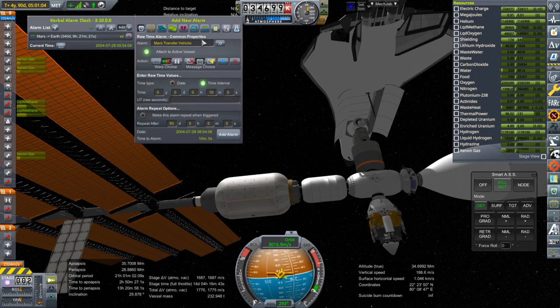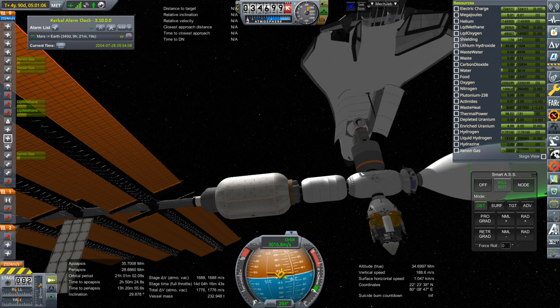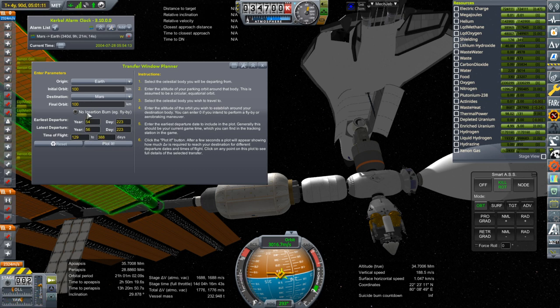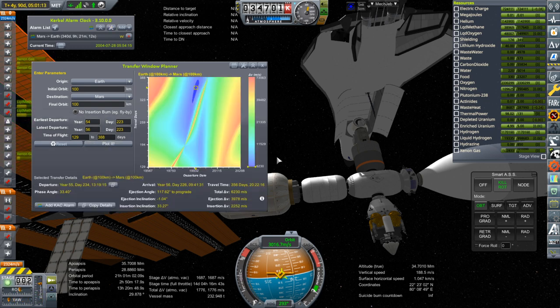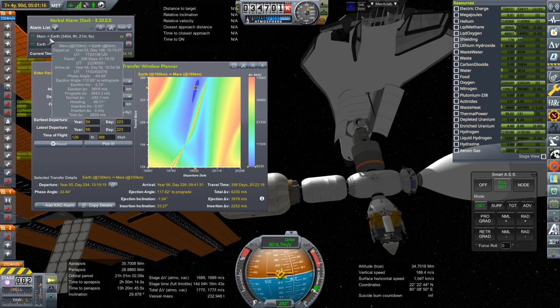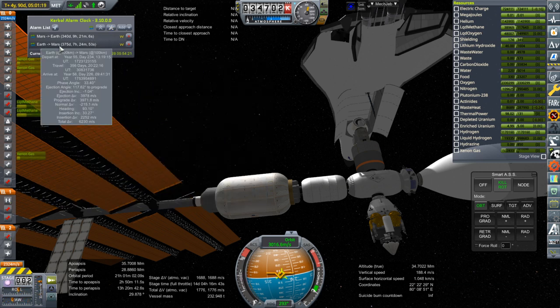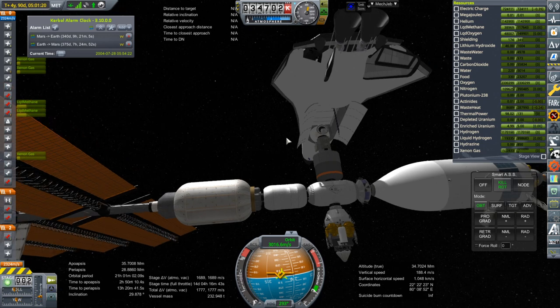We should probably get an alarm for the transfer window. Let's use Transfer Window Planner. Earth to Mars - we've got the Mars to Earth window that Mars Transfer Vehicle 2 will need, and we'll apply it and add that alarm. Basically right after the Mars to Earth transfer window, before Mars Transfer Vehicle 2 actually gets back, we're going to have to send something over to Mars.